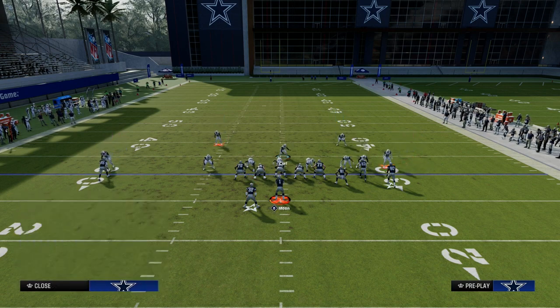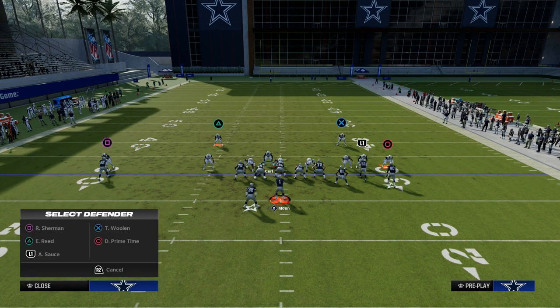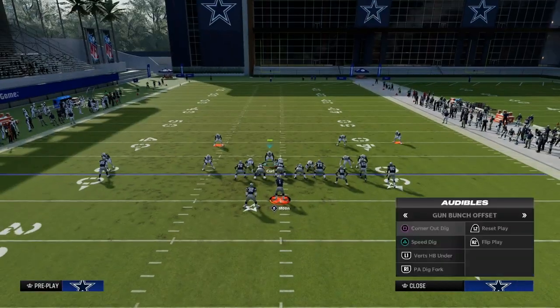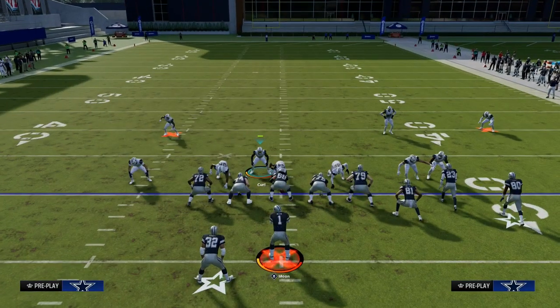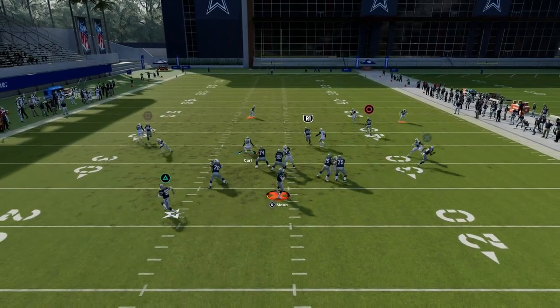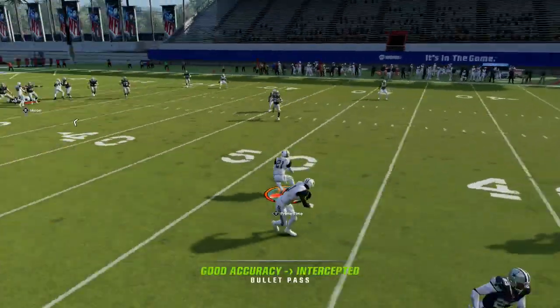With this roll coverage concept, you can also man up the slot corner on the slot receiver. This is another good way to play against bunch, because that slot receiver is going to run corner routes, crossing routes — stuff like that all game long. By manning him up, we take that away, and it creates almost like a bracket within the roll coverage. You can see it takes away the corner route — they can't really throw that once we put the man on him.